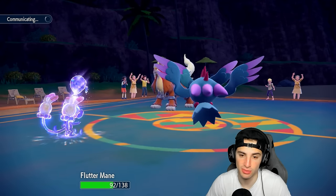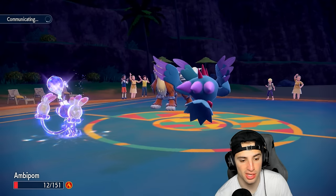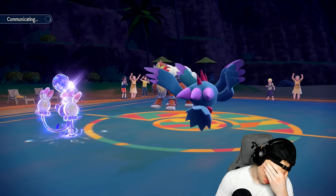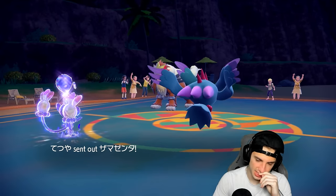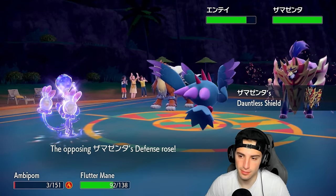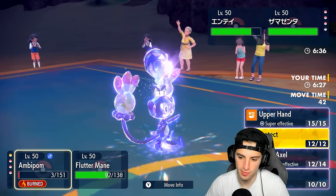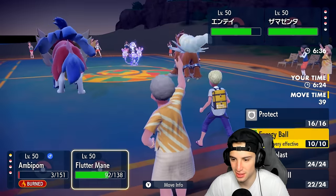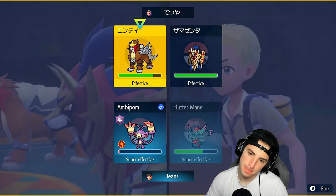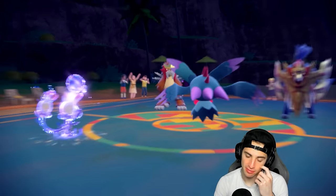Entei goes for Trailblaze, looking for a speed boost — that actually did some damage. I don't like this — the burn is going to KO me eventually. Now they've got Light Screen up. They don't have Reflect, but the rest of my Pokemon are special attackers — so Light Screen is going to hurt. Chances are they're going into Zamazenta here and starting to stack defense boosts. Ambipom's dead.